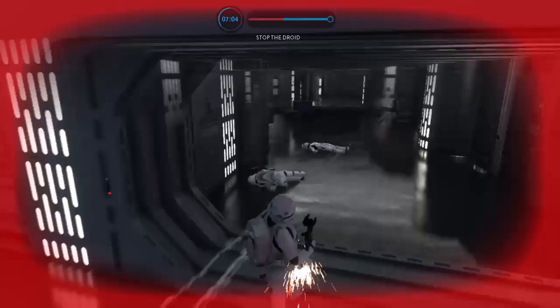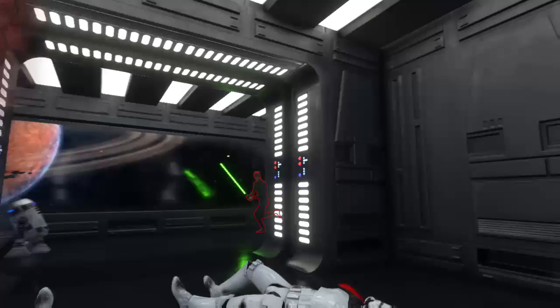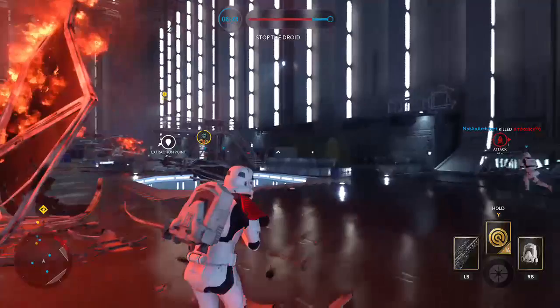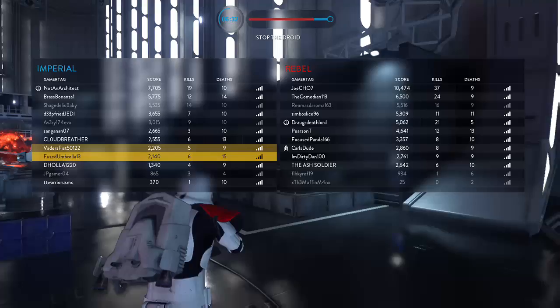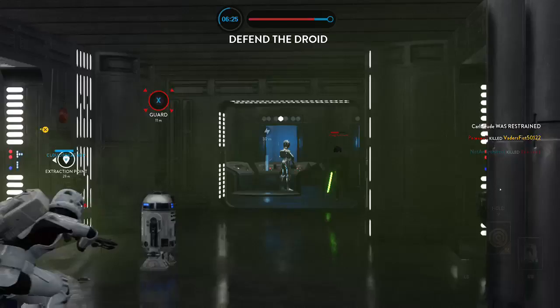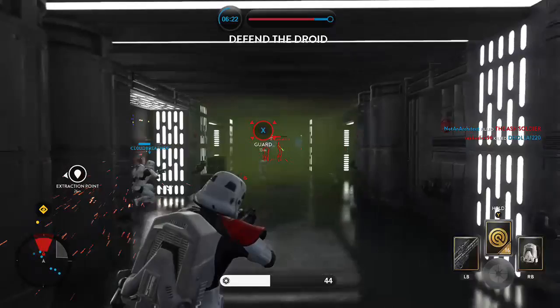The bounty hunter has been hired to help deal with the rebels. Looks like somebody has a droid icon on the scoreboard — on the right-hand side, about three quarters of the way down, you can see the R2-D2 icon next to that player's name, meaning he's controlling R2-D2 right now. We are trying very hard to guard R2-D2.